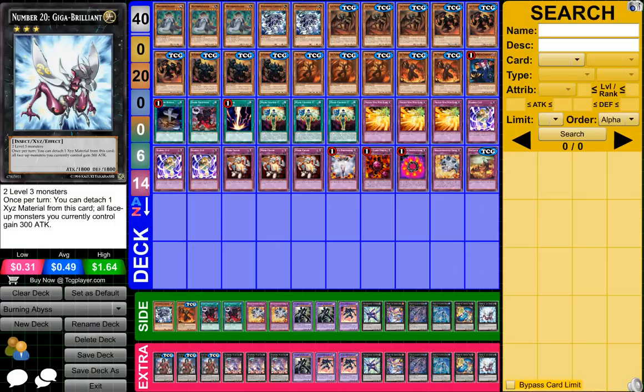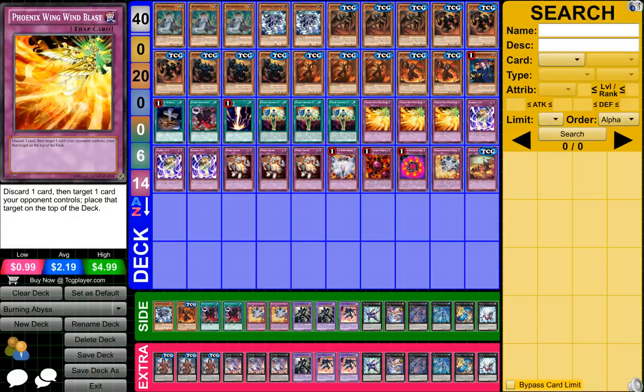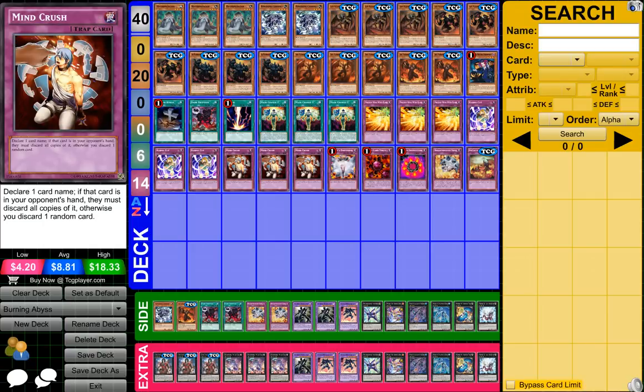So overall guys, Burning Abyss is a pretty good deck. They have so many effects when sent to the graveyard and stuff like that, so that's why pretty much all my traps are discard cards and stuff like that — just to help me out in the late game, get rid of cards on the field or add cards to my hand, which is pretty cool. That's why I kind of have certain trap cards that do that, not like Mirror Force or other cards like that, and the Mine Crush just to help me out.